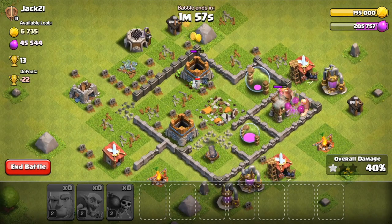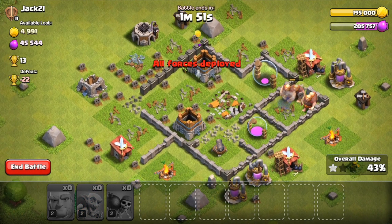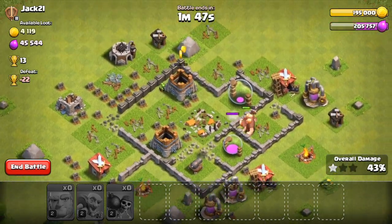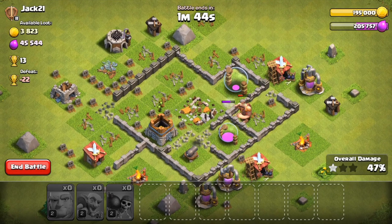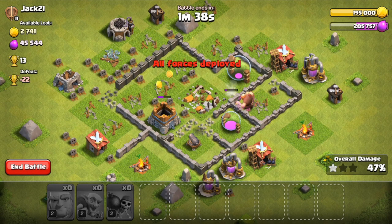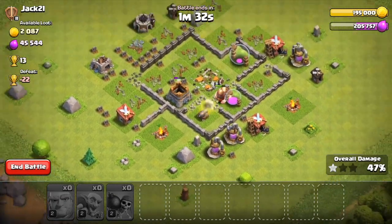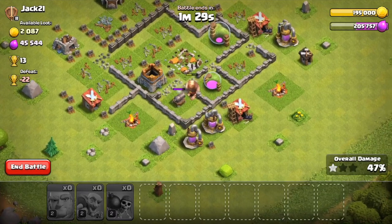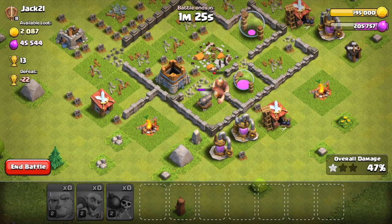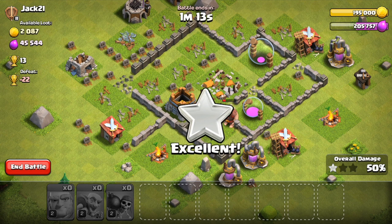We've already got over 100K gold, which is awesome to see. I really can't complain about that. It looks like the giants are starting to move towards the cannon, which is good. I don't know if this will be a three star just because so many of the goblins went down and we really rely on them for cleanup. It looks like the rest of them are also about to go down. But the good news is, honestly, we're going to get a ton of loot here even though it's not three stars. The point of this attack strategy isn't always to get three stars — it's really to just farm your base and get as much loot as possible. I really can't complain about this raid. I'm going to go ahead and speed this one up and we'll get into the next raid.